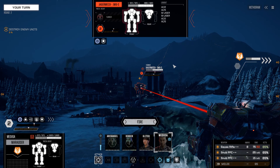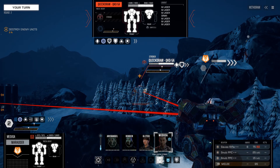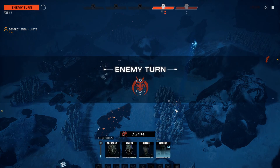The Jaeger mech I'm not too worried about here — I'm more concerned with taking the six medium lasers from the Quickdraw. We're using the Marauder, and we don't have Coldshot Mastery, but we still have a 12% chance to hit the head. If we land that headshot, it should take the mech out in one go. We don't quite land that hit.